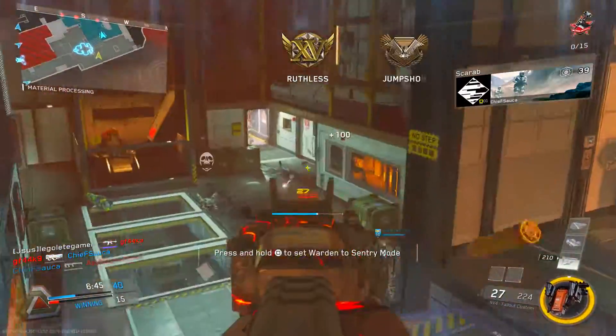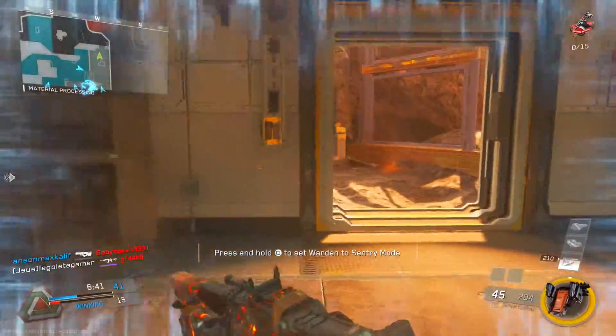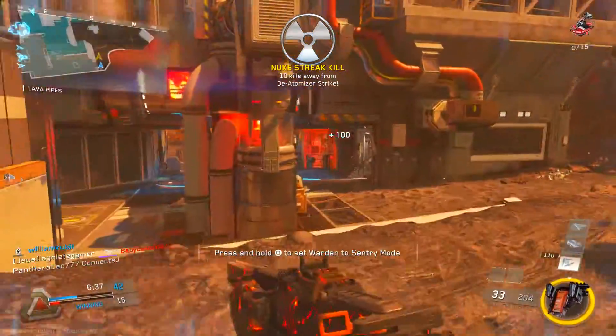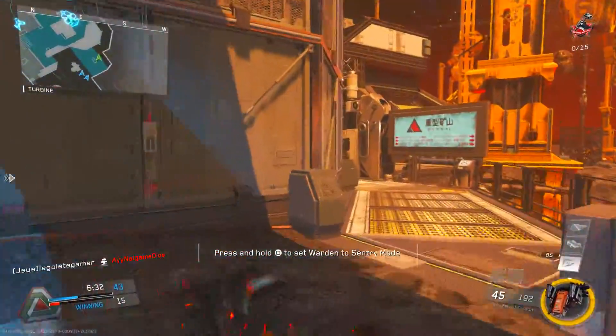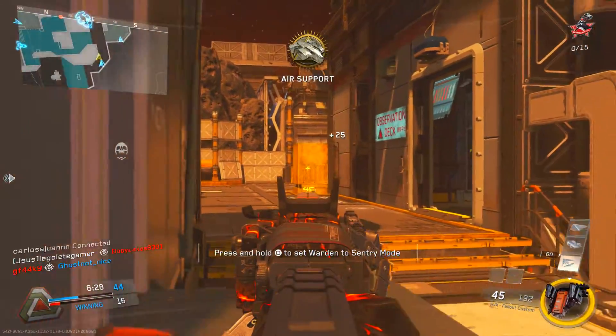For perks, I'm only using two but they're very beneficial. For Perk 1, I'm using Ghost. Ghost is important when going for nuclears — you want to stay stealthy. Combined with the Silencer, the Ghost and Silencer combo will help you stay stealthy and flank around enemy spawns.